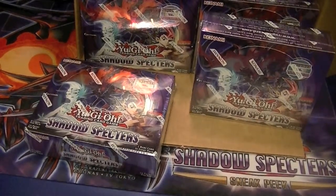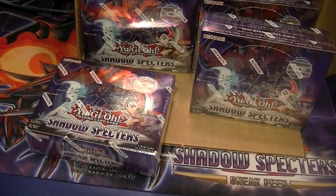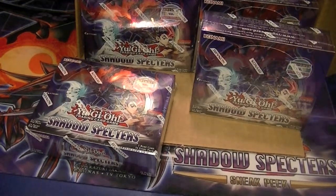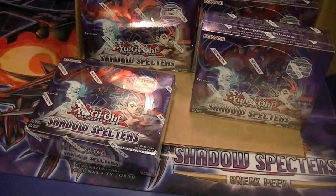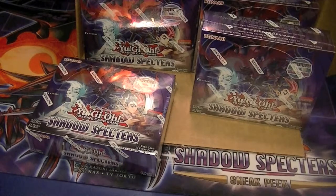Ladies and gentlemen, boys and girls, children of all ages, Hidden Dragon brings to you the Shadow Specter's box opening case recap. Don't forget to hit the like and subscribe buttons down below, and comment on each box to let me know how you think I did. This case was purchased from DaveAndAdamsCardWorld.com — links are down in the description. Higher end stuff I'm going to put on eBay to sell; lower end stuff will be in the trade binder.